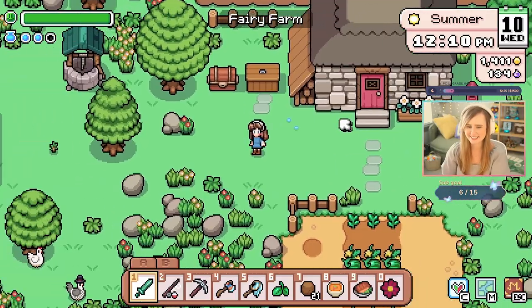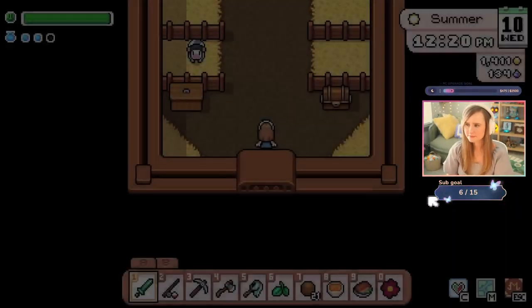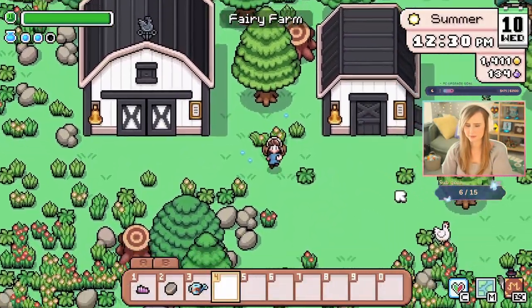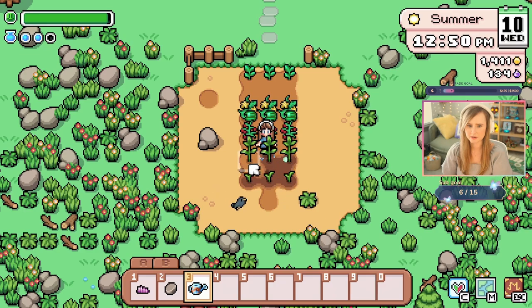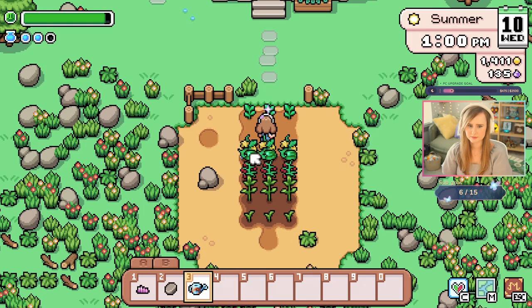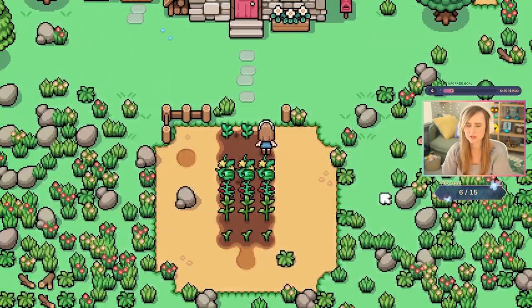Hi Whirly, hi Hades. I wonder if I should sell that milk. I need to water my plants — almost forgot. I probably should fence this so my chickens don't eat my veggies. There's nothing here — why did I water that? I'll have to go get something for that.